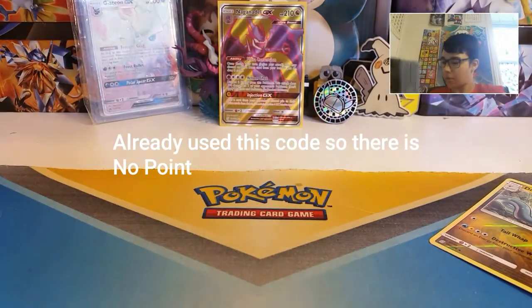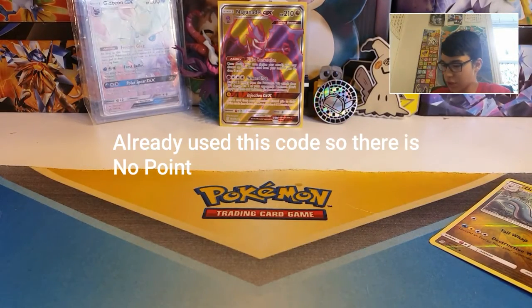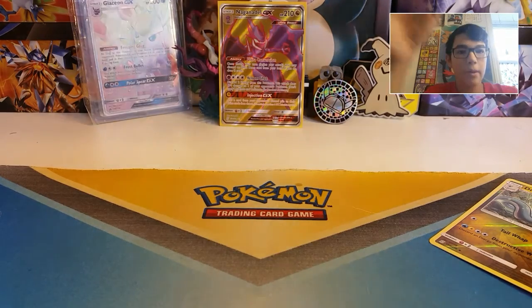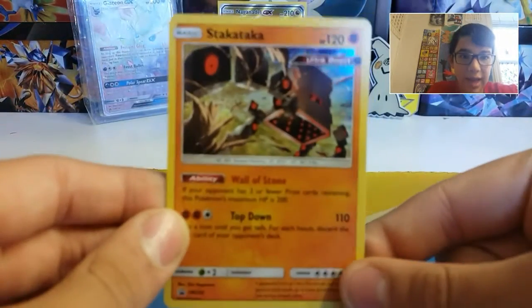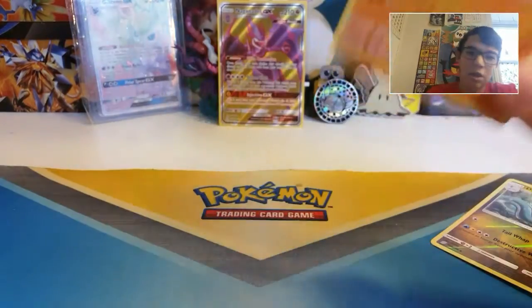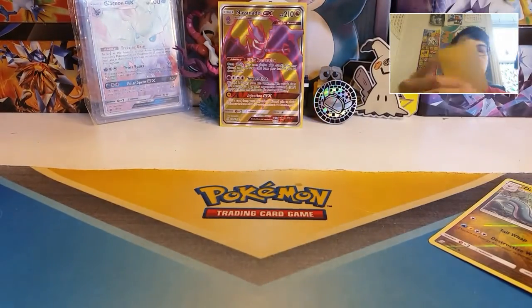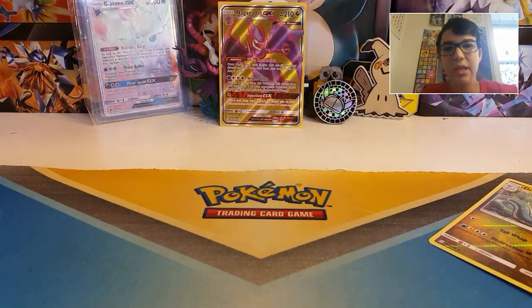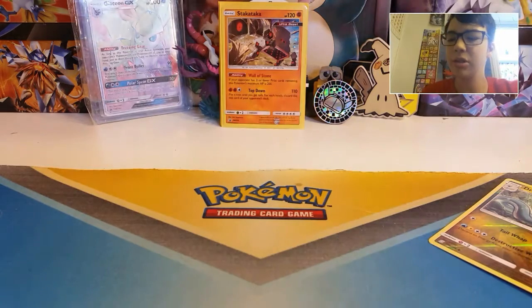I'm going to blur out that code in the editing even though it's shown - I do play the online game so I don't really give away my codes because I like them. But look - we got a Stack Attacka Ultra Beast, a hollow Ultra Beast. Should we sleeve him up? I think we can sleeve him up. A Stack Attacka hollow promo definitely deserves a case. Probably my second favorite Ultra Beast.